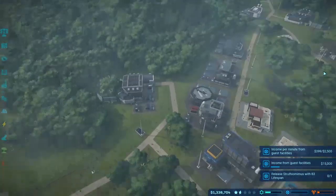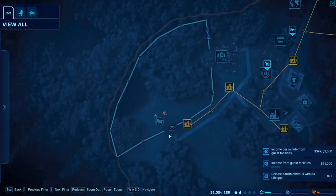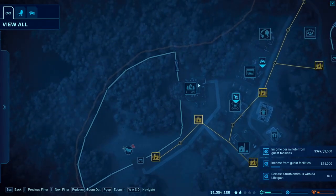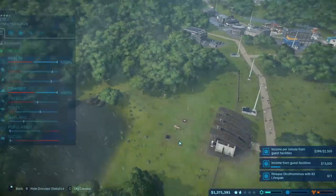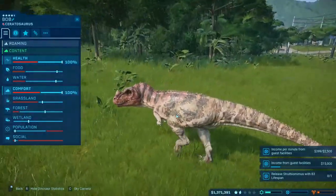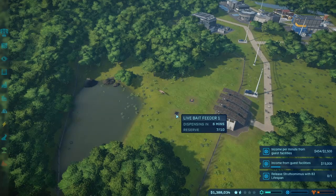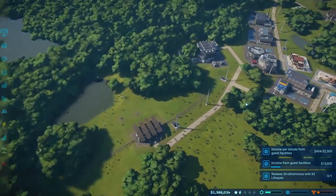Hope you guys did enjoy. We built an enclosure with a viewing gallery, some food, water, surrounding gate, and an incubator. And we released our first Carnotaurus onto the field of our Jurassic World — named Bob. Hope you guys did enjoy! Please share, like, comment, subscribe, and if you haven't already hit that bell. I'll see you guys on the next one — take care guys!